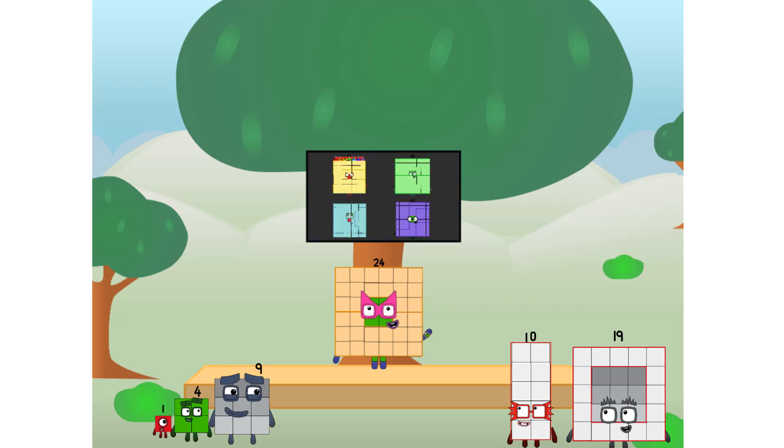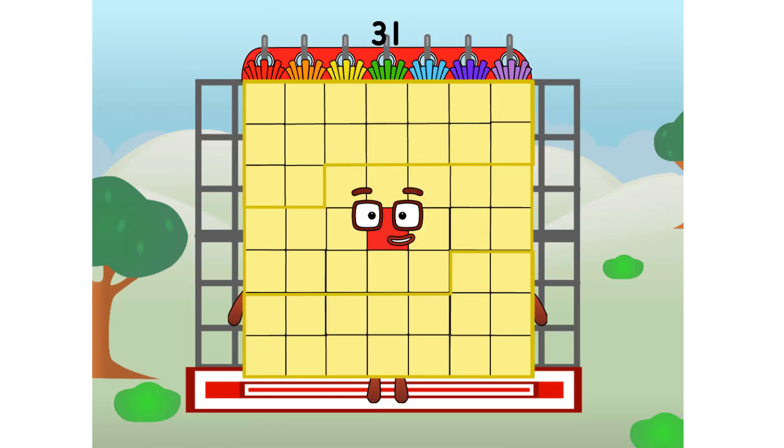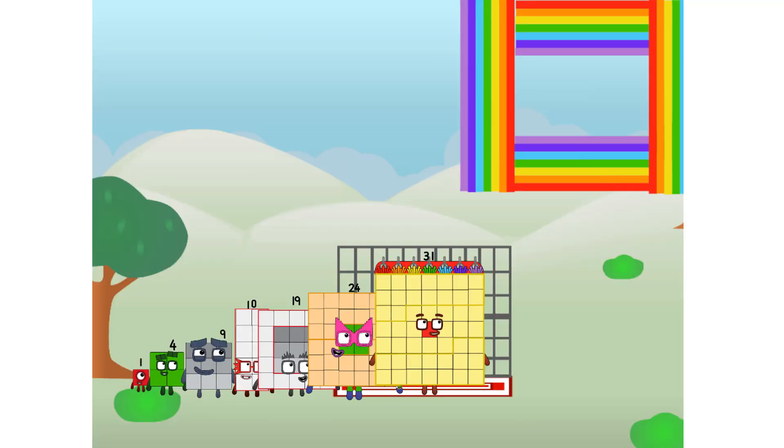We call in some friends. Some big square friends. Thirty-one commencing rainbow test flight. All systems checking out. Seven by seven. Wish me luck. Whoa whoa whoa! Yowzer. Didn't get that high. But I did just invent the square rainbow.